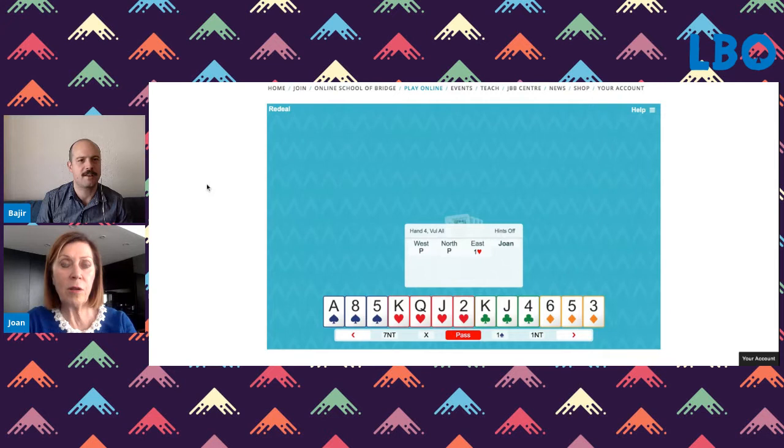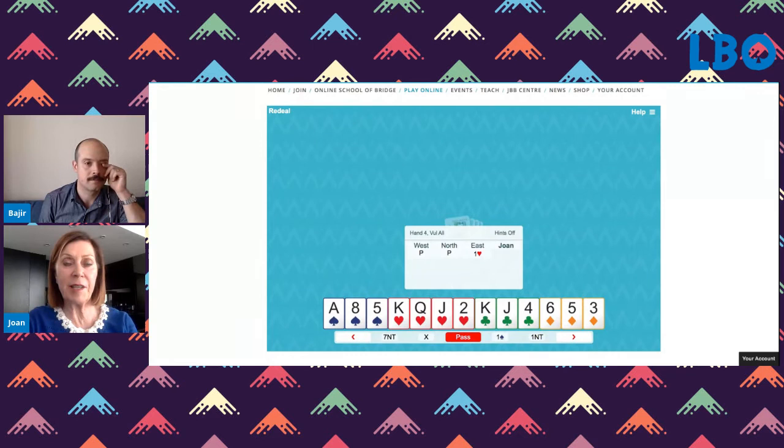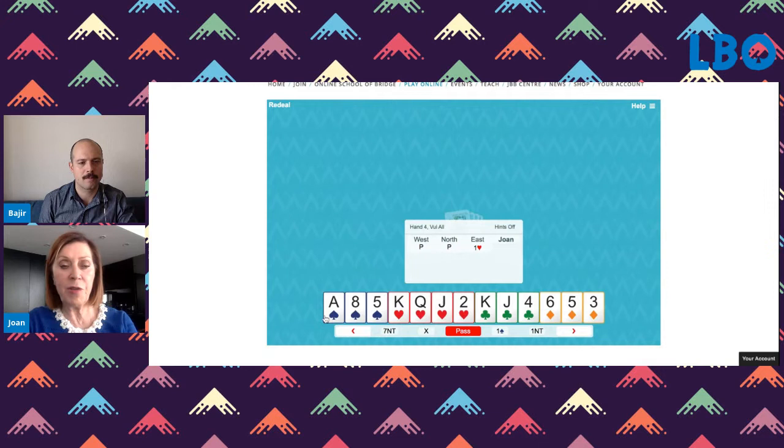This is a hand from your online School of Bridge in the lessons on leads against trump suits. Yeah, I've got a few lessons on that — basic lessons and then more advanced lessons, but it all comes down to the same thinking. So looking at this hand, what do you think? It's a lovely hand — 14 high card points. It's already been opened, but we definitely want to do something. But look at what East opened. Isn't that interesting? East opened our best suit as well.